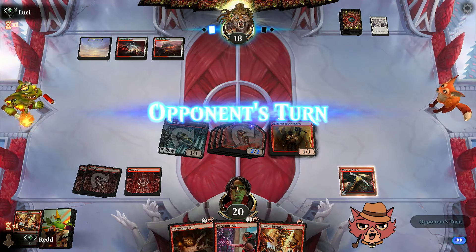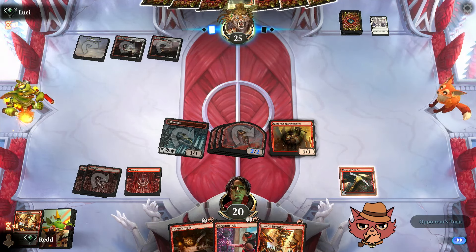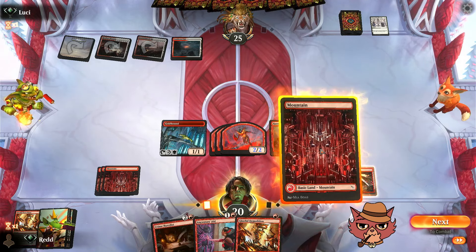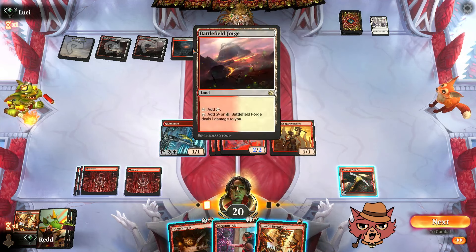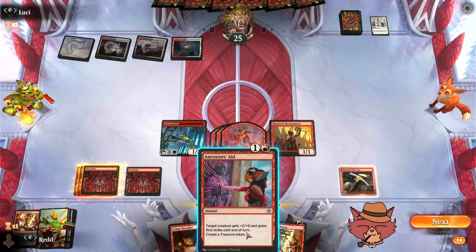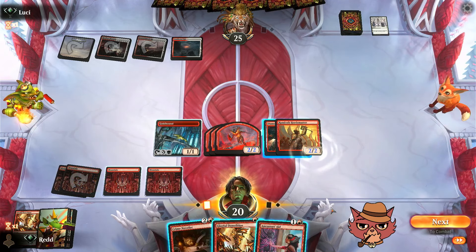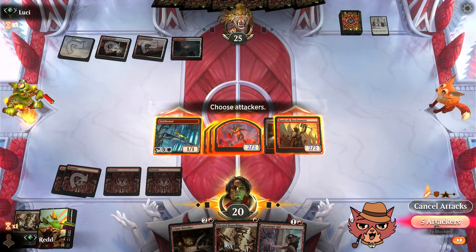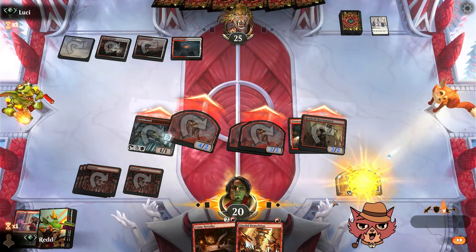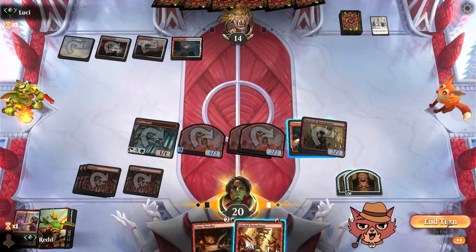Opponent casts Union of the Third Path, going back up to 18 life — I have a bad feeling about this. They missed their fourth mana but found it and go back up to 25. Had we gone more wide last turn maybe it wouldn't have been the second Union of the Third Path. Playing around the board wipe was still the correct decision. We go Diamond Pickaxe on the Rundvelt Hordemaster, swing, and go Ancestor's Aid. Down to 14 for them. Still keeping the Gleeful Demolition back — especially now that they have four mana. This is definitely a Sunfall-style build.